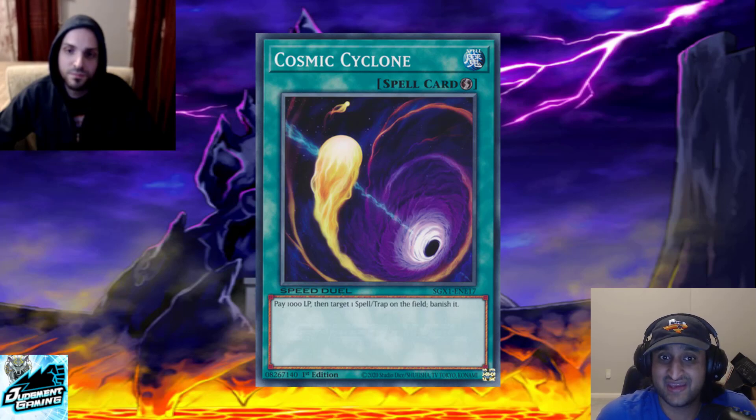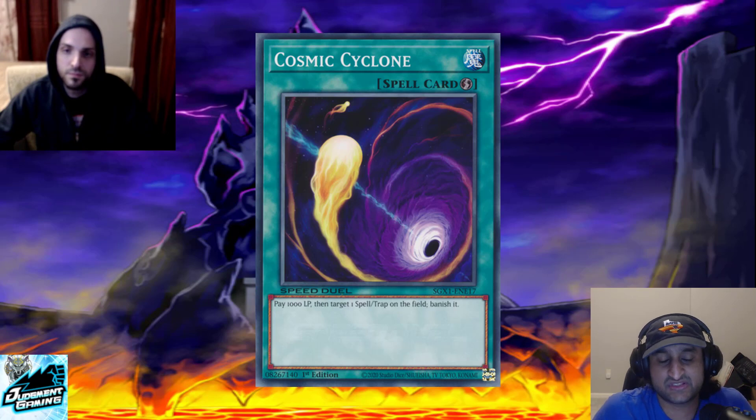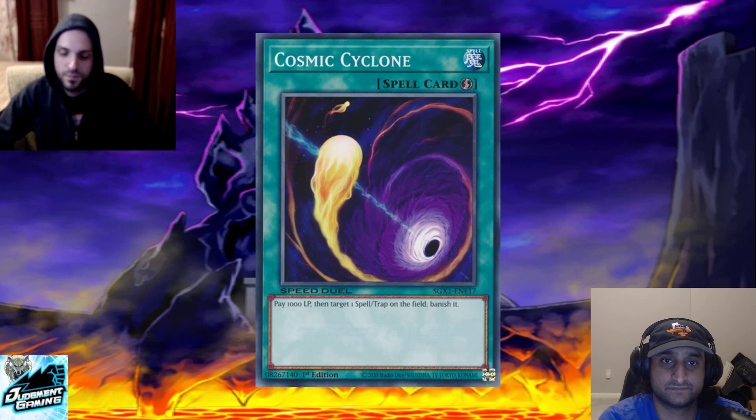For Ojamas, for example, they want to standby phase blow up their opponent's back row. And CA players want the option of: 'I can either Cosmic on my turn before I pop off, or if I'm planning a slow turn and killing next turn, I might set my Cosmic and end phase it to hit their back row when going first.' The flexibility of a quick-play spell — it's why MST was so good in the TCG and why Cosmic is so good here.